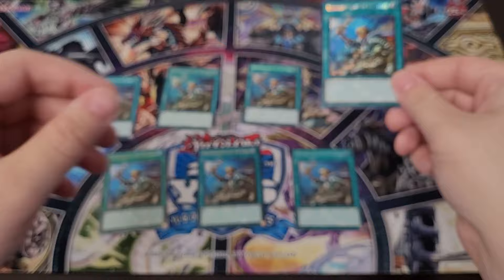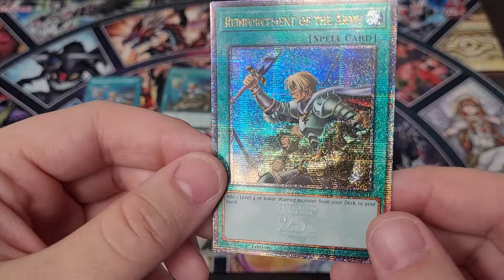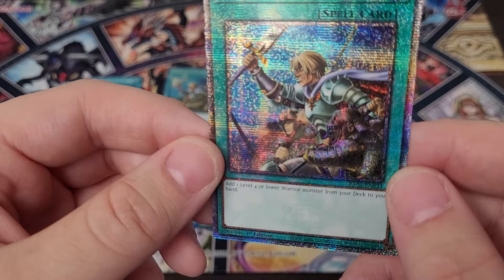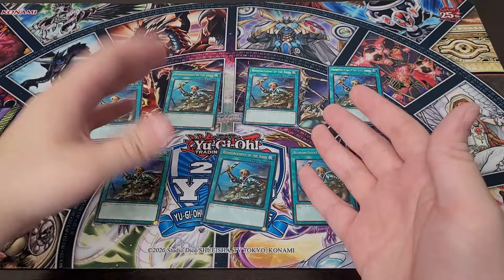One other thing they've brought back for the 25th anniversary of Yu-Gi-Oh this year: Quarter Century Rares are available in this set for every single card. This being the Reinforcements of the Army, of course, with that little 25th embossed stamp down there. It's got the whole card covered in a very shiny foiling — absolutely beautiful card.